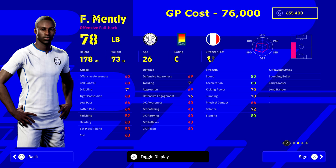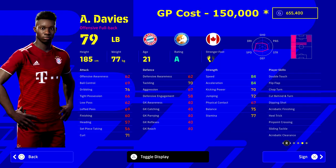Next is Mendy, playing for Real Madrid. He's been a bit overshadowed — he sits in a no-man's land at 76,000 GP, not quite in the 40k range or the 100k range. I'm considering buying him to see how he develops alongside Nuno Mendes, though I don't think he'll outperform him. That said, people who've used him say the stats tell a lie — he's an absolute beast. He's an offensive fullback with Speeding Bullet and Early Crosser, 80 speed, 80 acceleration, 80 stamina, and 76 defensive engagement.